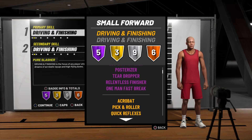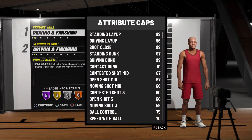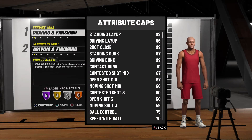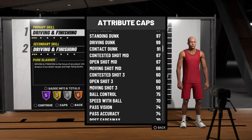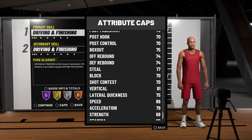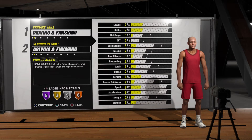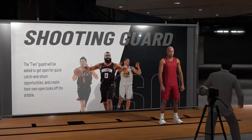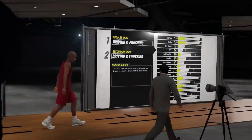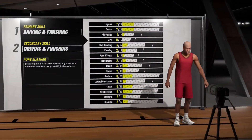According to my dog, acrobat is way more important than having a 99 contact dunk. That was my decision: if I go small forward, I can have a 99 contact and driving dunk after editing. If I went shooting guard, it wasn't going no higher than 95, but I also lost acrobat. But he said yo, acrobat is much more important — a 95 contact dunk is still almost as powerful as 99. So I said, alright bet, I'm gonna listen to you.